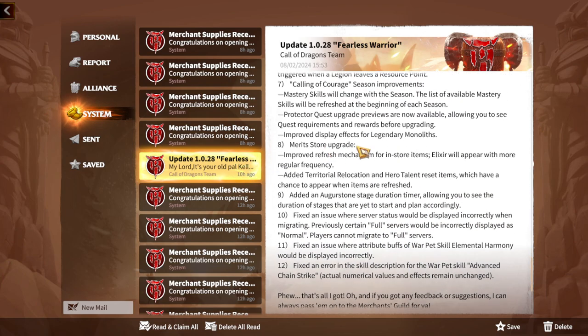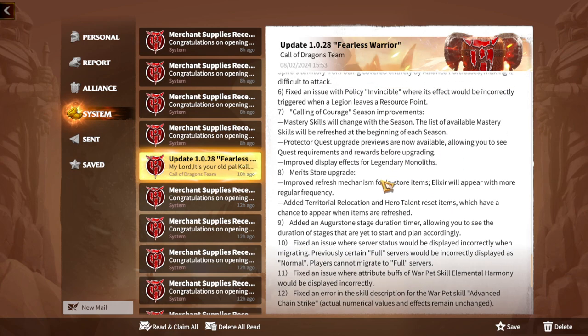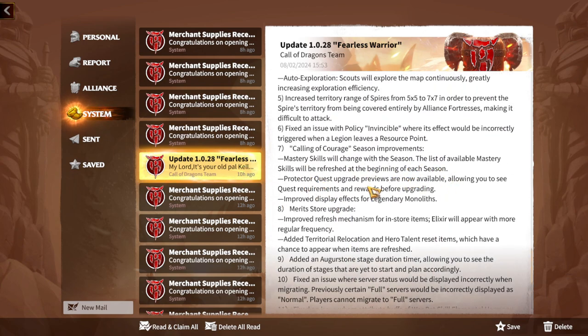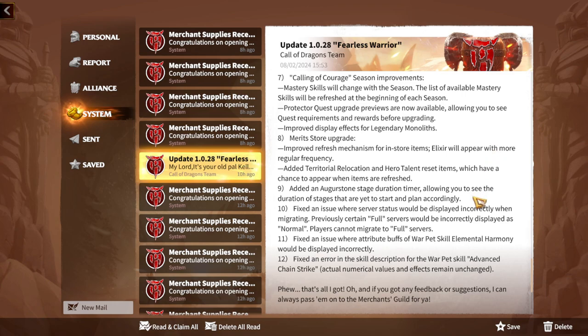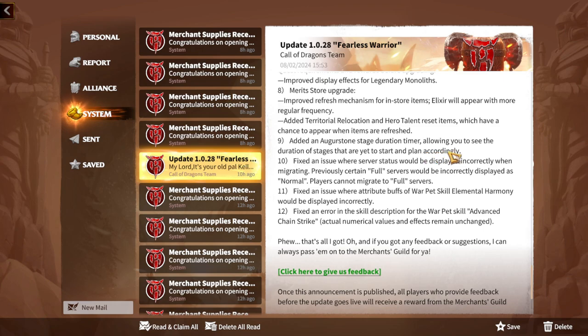They also fixed an issue with the Invisible policy effect being incorrectly triggered when a legion relieves a resource point. Regarding Calling Courage season improvements — mystery skills will change with the season, and the list of available mystery skills will be refreshed at the beginning of each season. For the merit store, the refresh mechanism has been improved: elixirs will appear with more regular frequency, incentivizing more fighting and activity rather than just farming.